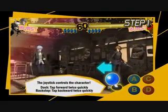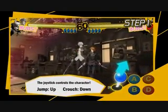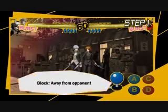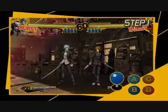To dash, tap forward or backward twice real fast! You can also hold up to jump, or down to crouch. If you need to bear any oncoming attacks, see if we hold the opposite direction from your opponent.